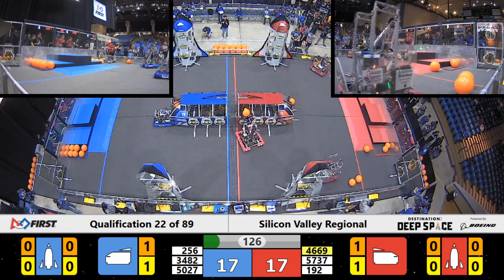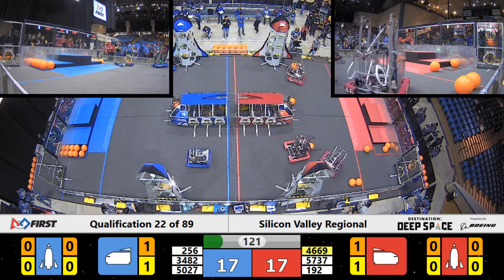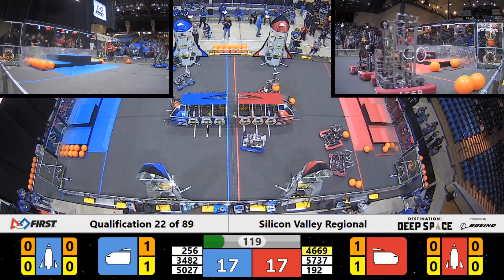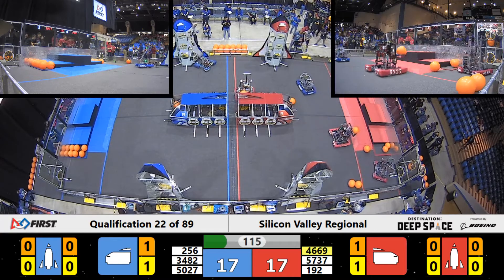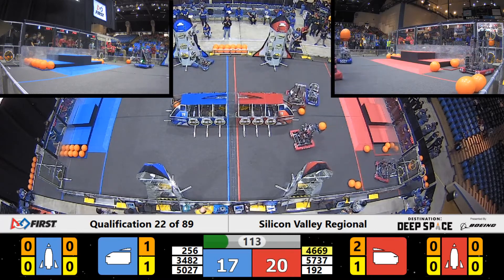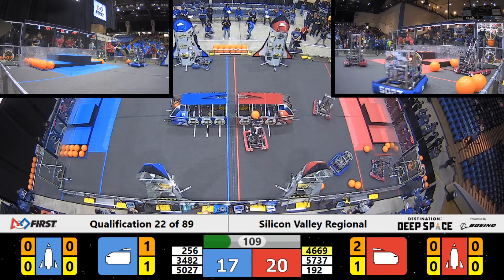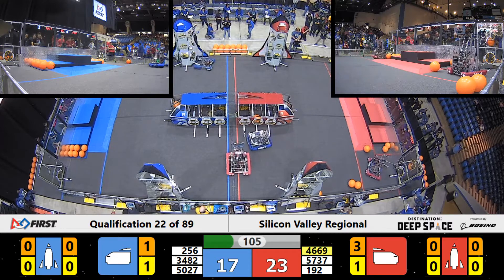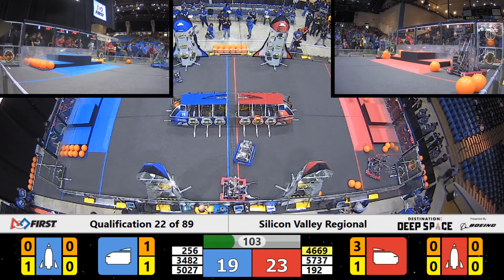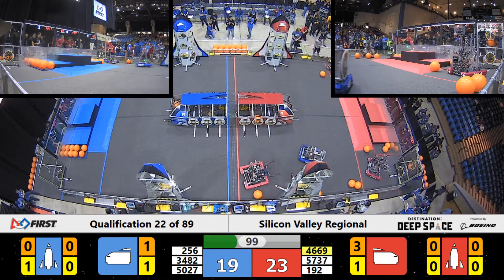Now we have some placement going on for the Blue Alliance. Looks like Event Horizon — they have a cargo hatch cover and they're making their way over to move into some defensive mode on the Red Alliance side. We got one piece of cargo scored on the Red Alliance by GRT. On the Blue Alliance, Mars Style as well — they've got one piece of cargo for three points scored in the Red Alliance cargo ship. And now Mars Style being pushed away by Event Horizon.